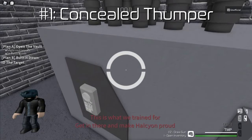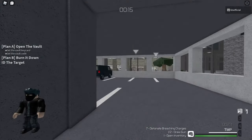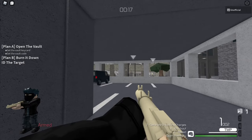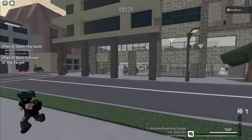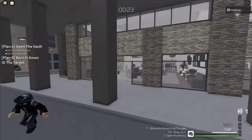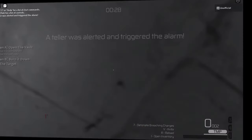Number one: concealed thumper. If you have inner pockets, then you can actually conceal a thumper. You may be thinking, why would anyone want to bring a thumper in stealth? I don't know either, but you can. Now you won't raise the alarm until after you blow yourself up.